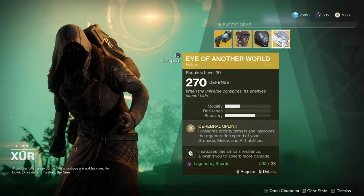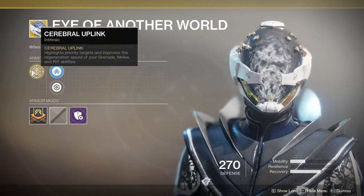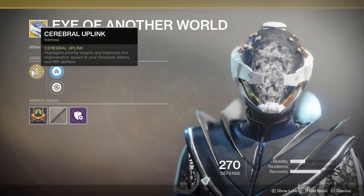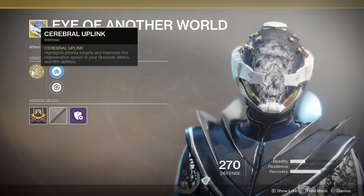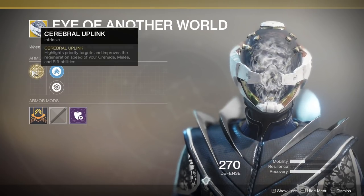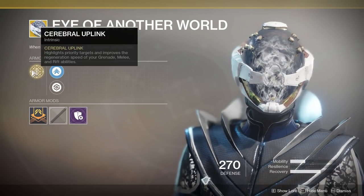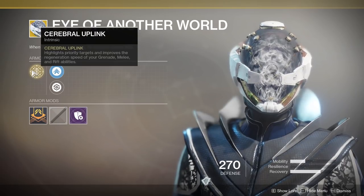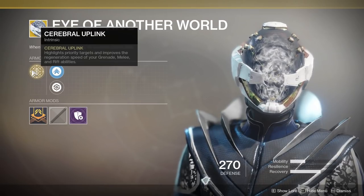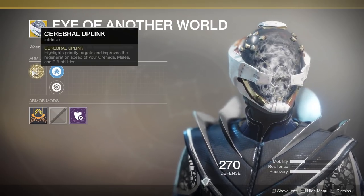Warlocks, you are getting Eye of Another World. The main perk gives you reduced cooldowns in general and it highlights priority targets. I really like the highlighting priority targets — it's just something nice to have; you never really think about it, but every once in a while it just feels like it comes in handy. The cooldown reduction is 1 grenade, 1 melee, and 1 class ability mod all combined into 1. And that's the perk. Pretty uneventful.